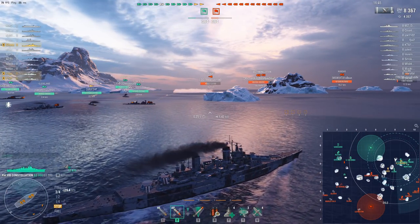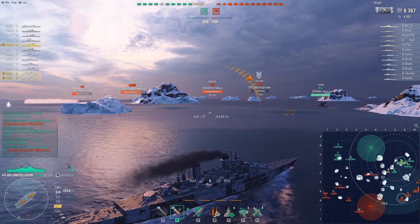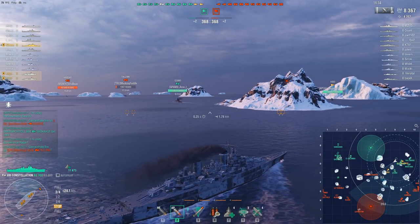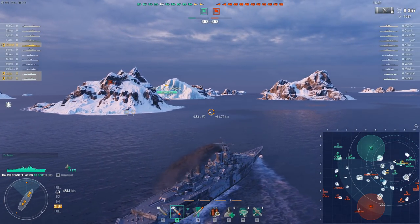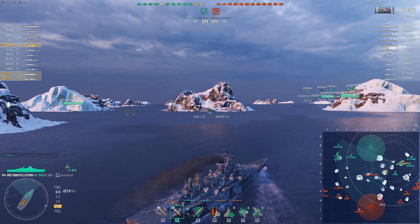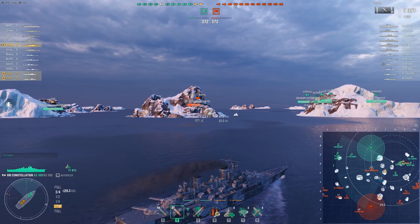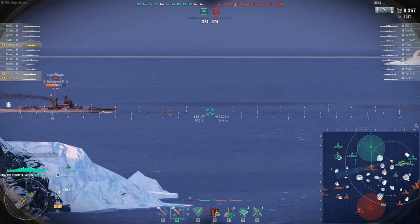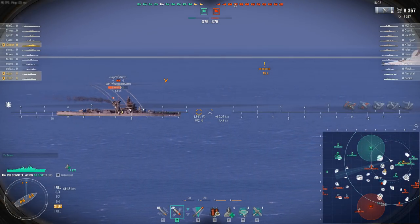One could make an argument that Wargaming is planning that these new battlecruisers will have some sort of synergy with the swift skill that they are moving to tier in the second row of skills, which gives you a 10% speed boost when you're undetected. It is a skill that I'm actually using on the Constellation gameplay in the background here. I tried it out, and it's sort of a simulation of what the future brings. It does allow Constellation to go 38.5 knots or something like that — a pretty fast ship in a straight line.